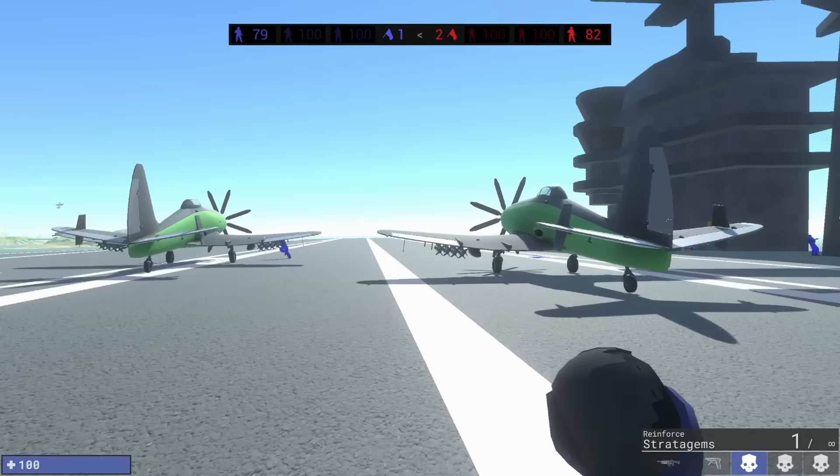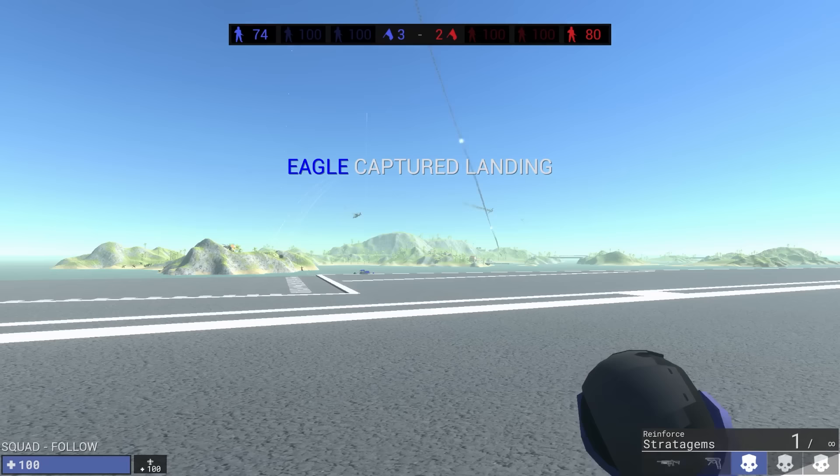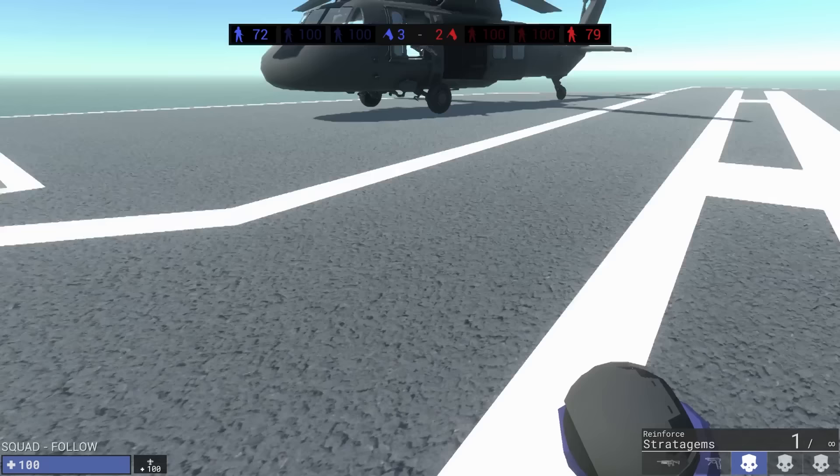These are drop pods, right? So you have to be very careful of where you drop them. Like this plane? Hey! You! Get out of that plane! Oh my god, I was trying to illustrate a point. This helicopter is worth — I think it's based off a Nighthawk — anywhere between six to ten million dollars. It's worth a lot, right?